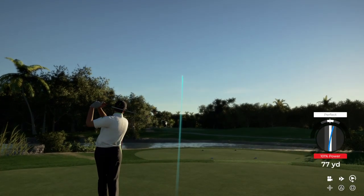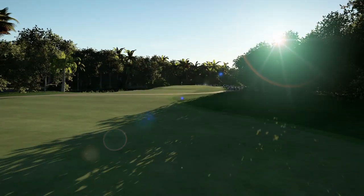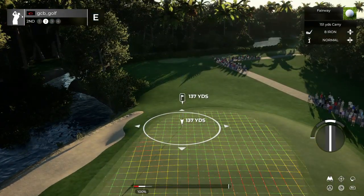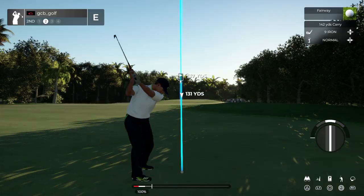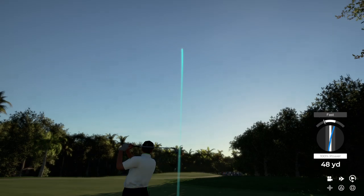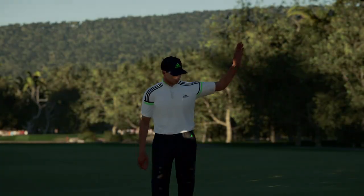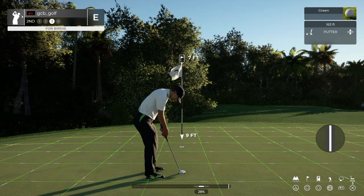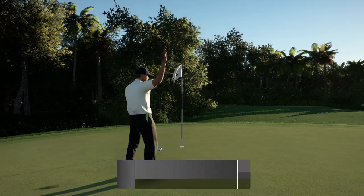Teeing it up here on hole number two. That tee shot looks like it'll do. This one's about 135 to the pin. If we can get a kick left, it'd be nice. There you go — that's what you want. Seven-footer here. This putt's good so far. Solid putt. It's going to bring it down to one under par.